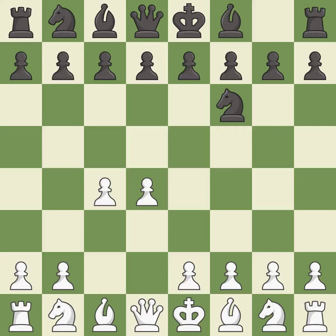c4 builds a strong center by controlling the important d5 square and creates a square for the knight to come to c3 without blocking the c-pawn. The King's Indian Defense prepares to develop the bishop to g7, allowing White to build up a strong center which Black will later try to undermine.